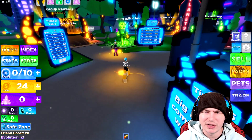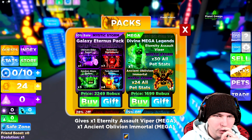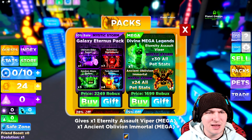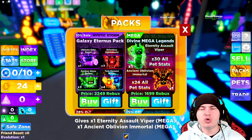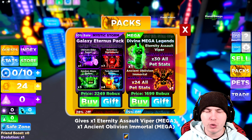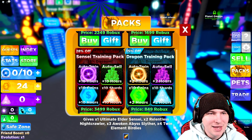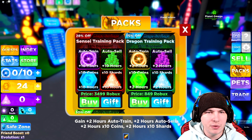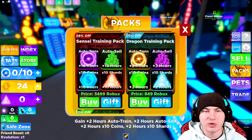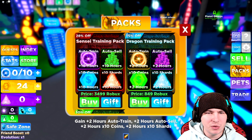I don't think there are any codes I know about, so I can't type any in. There are packs using Roblox currency — times 24 all pet stats, that looks insane. There's so much going on on my screen — that's the one part I don't really like about this game. There is so much going on, I'm not really too sure what I'm meant to be looking at half the time. They've got some things on sale: Dragon Training Pack — we've got auto train, auto sell, 10x coins, 10x shards for 10 hours of it.